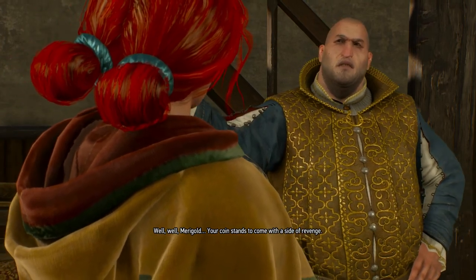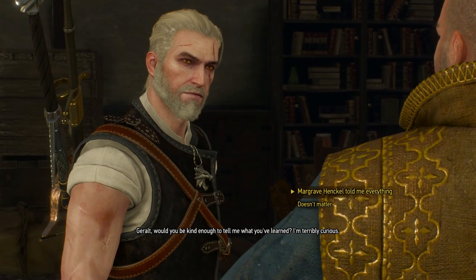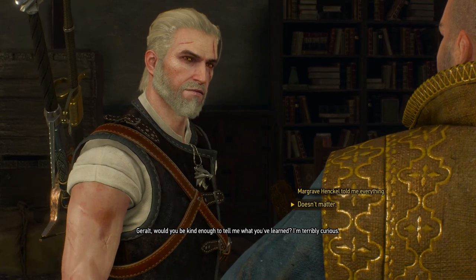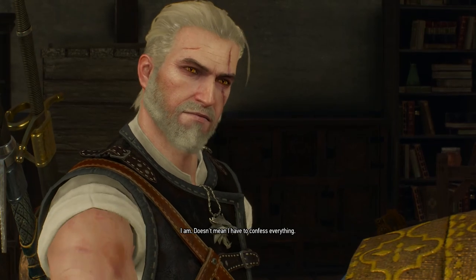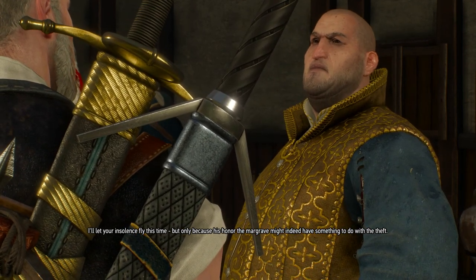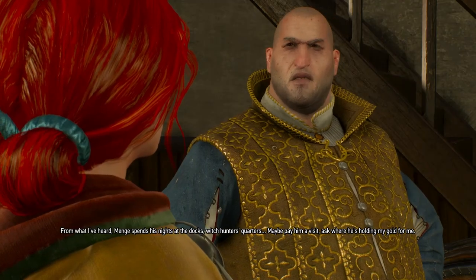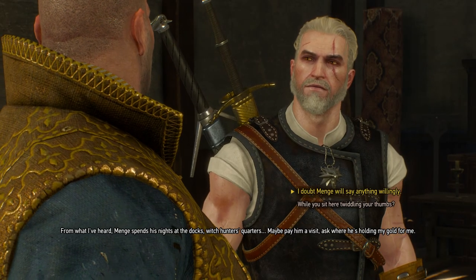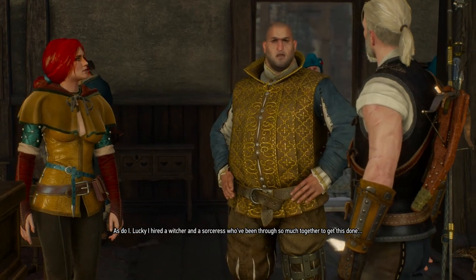Your coin stands to come with a side of revenge. Geralt, would you be kind enough to tell me what you've learned? I'm terribly curious. Margrave Henkel told me everything. Because he doesn't trust me I'm going to reserve stuff. What I've learned doesn't matter. Doesn't matter? Yet you agreed to help me. I am - doesn't mean I have to confess everything. I'll let your insolence fly this time, but only because the Margrave might indeed have something to do with the theft. Menger has been spending heaps of coin lately, though he shouldn't have a copper to his name. So what now? Menger spends his nights at the docks, witch hunter's quarters - maybe pay him a visit and ask where he's holding my gold.